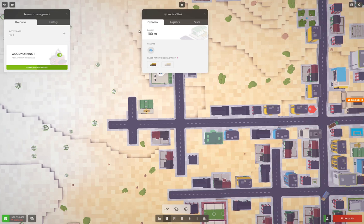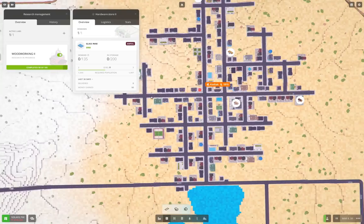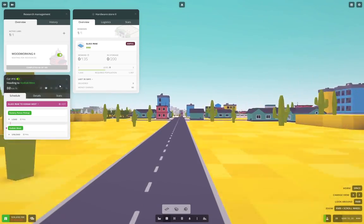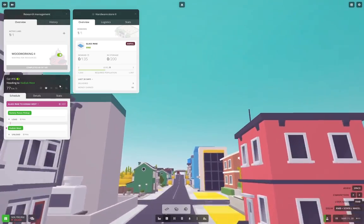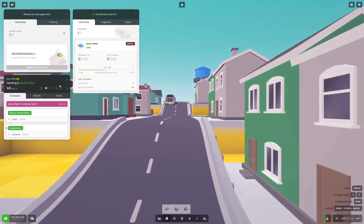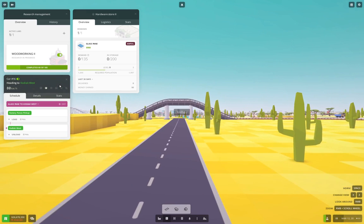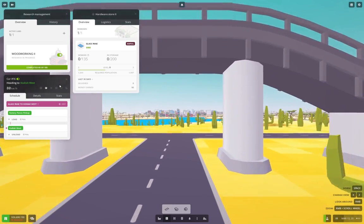That should deliver some stuff there. So for giggles, let's ride the truck — well, let's slow that down. We've just about done with our project for this time around. We're ticking along — oh look, there's a rail going over the road there. Oh look, we're auto-saving — yay. We're a third of the way done the Woodworking 2 research, it turns out.